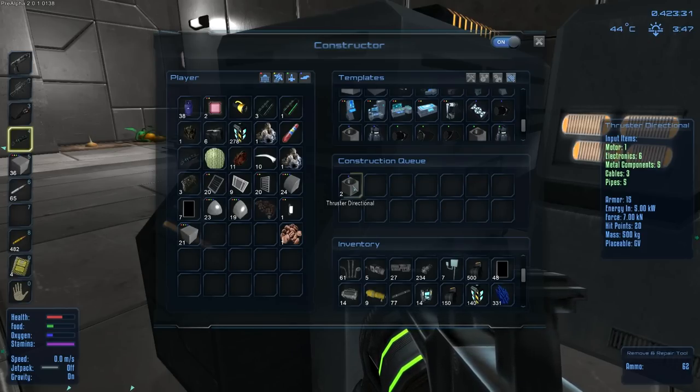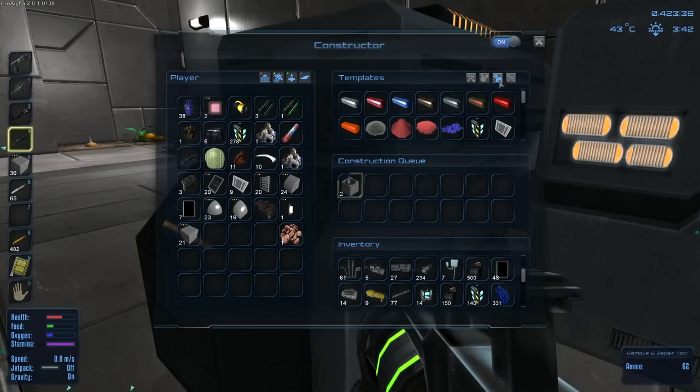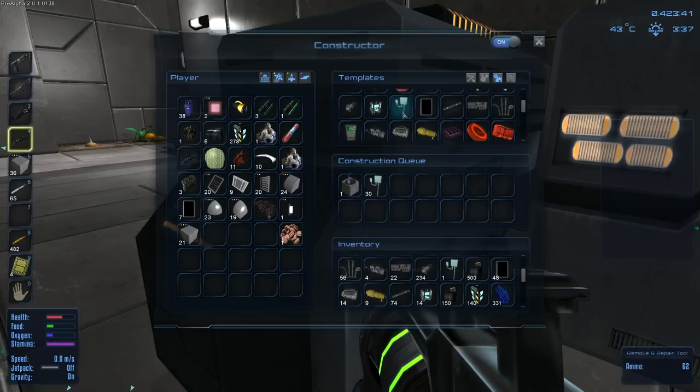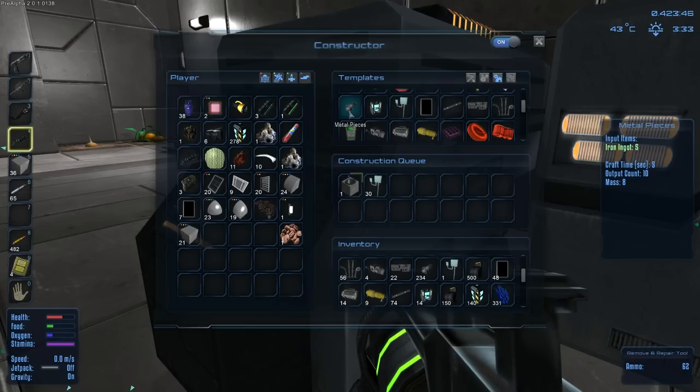I am always just out of everything in this game, and I feel like I spend so much time crafting each of these components. I really sincerely spend a ton of time building all the random component parts, but in reality I'm always out of everything.